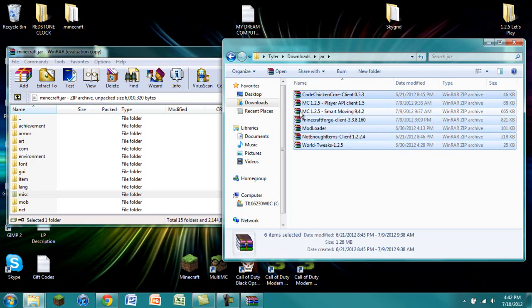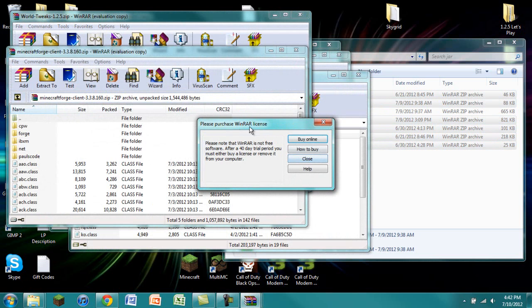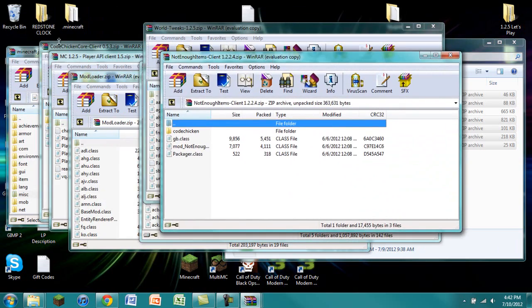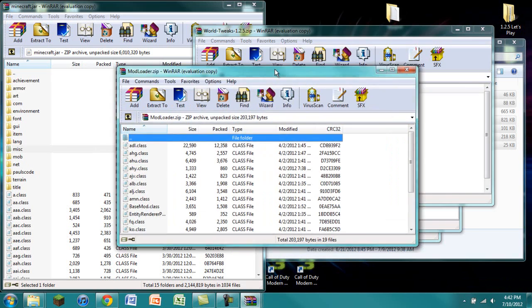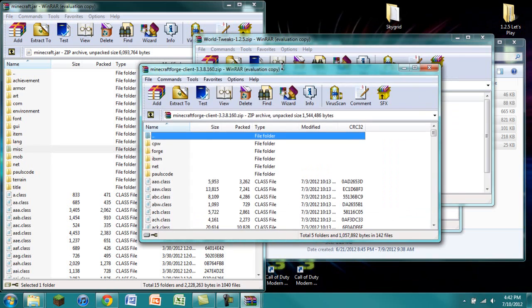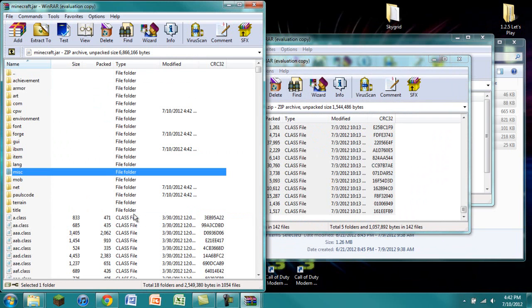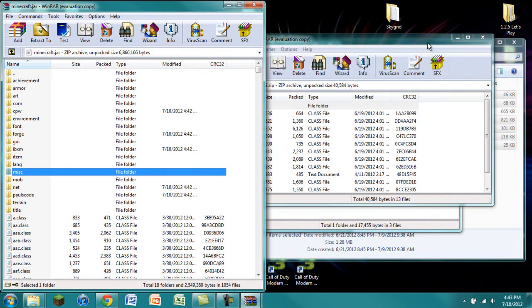You're going to click on all of these except for Smart Moving, press enter to open them all at once — this makes it easier. Find your minecraft.jar and drag it to the side so it's easy to find. Find ModLoader, highlight everything inside, click and drag into minecraft.jar, press OK, then exit out. Next, open Minecraft Forge, highlight everything, click and drag, press OK, exit out. Then World Tweaks: highlight everything, click and drag, press OK, exit out. Then Player API Client: highlight everything, click and drag, press OK.